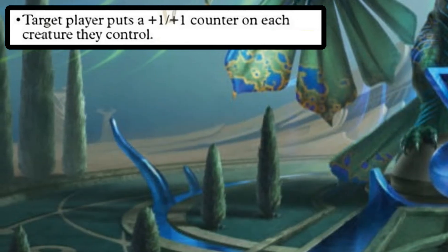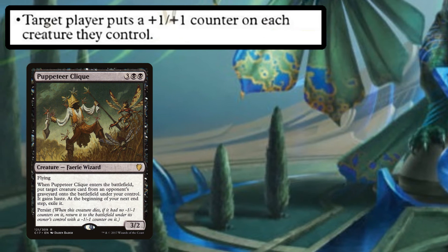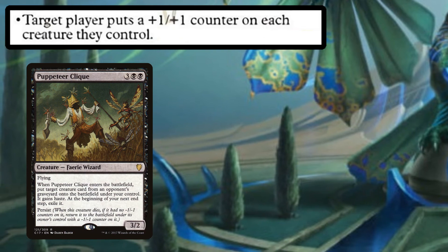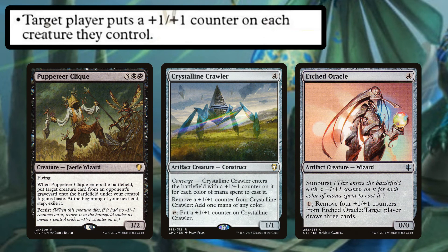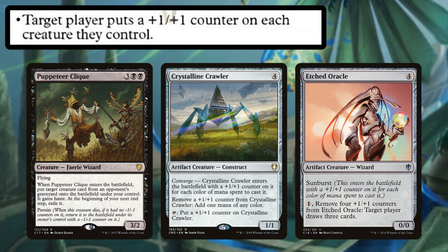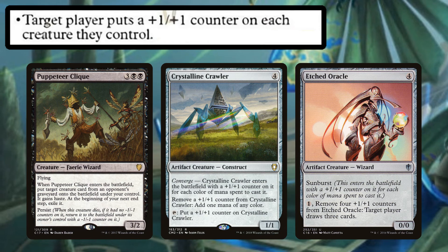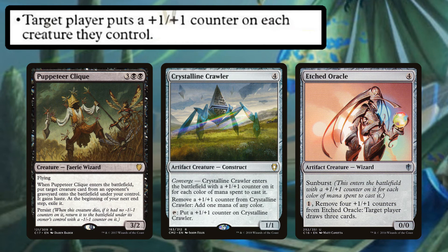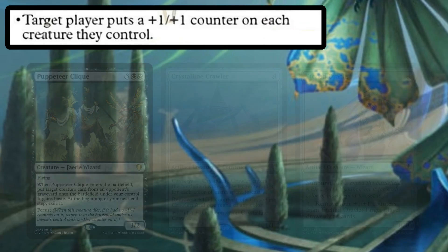Of course, persist creatures will go great here — like Puppeteer Clique. There aren't too many useful persist creatures in Orzhov colors though. You can also use things that turn those +1/+1 counters into value like Crystalline Crawler, which can turn them into mana, or Etched Oracle, which can turn +1/+1 counters into card draw. That said, you're only getting one +1/+1 counter on each creature per turn, so these creatures would probably prefer that you go tall rather than wide.